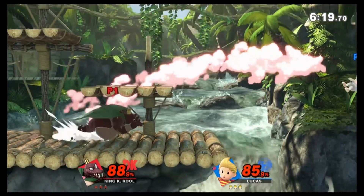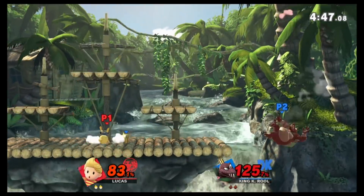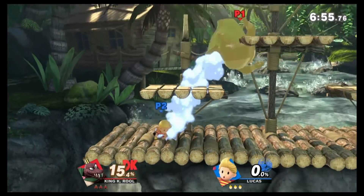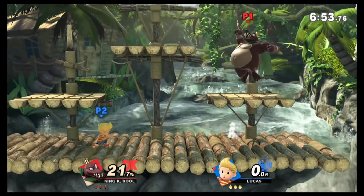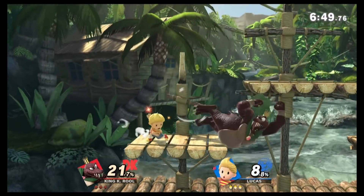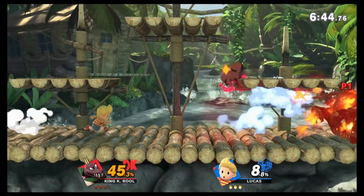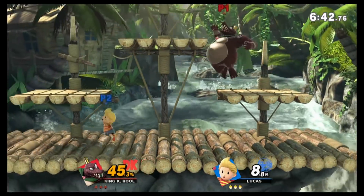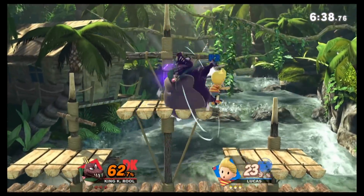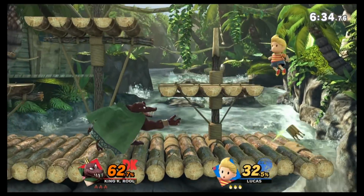You're going to have to watch out for a few things though. Don't be going crazy on him because he can throw out his very thick belly. You have to know where his crown is at all times so you can return it to him. Watch for his counter, because when you're in advantage state you're going to want to use PK fire to force your aggression.